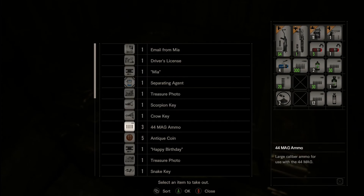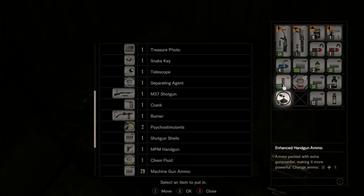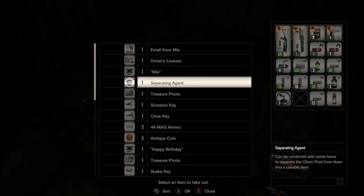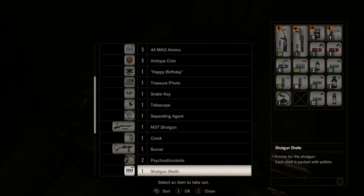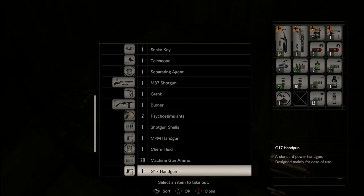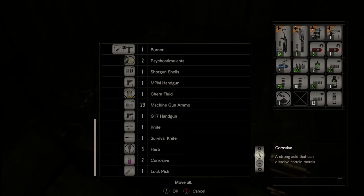Let's come down here. We've got a separating agent that we want. I don't actually know what I want. Strong chem fluid - I'll have that. Let me mix that with some gunpowder. Enhanced handgun ammo - that's not quite what I was expecting. I don't know what I was expecting, I was hoping I'd have something. I'm sure I made the ammo for the grenade launcher by mistake before. I've got normal chem fluid but I don't have anything else. I think I'll keep the corrosive at the moment.